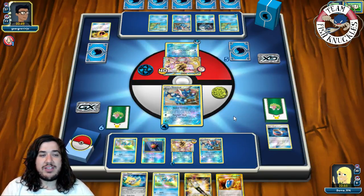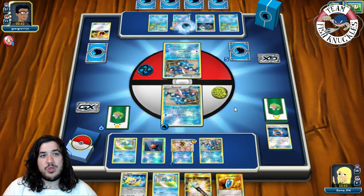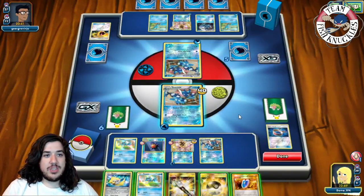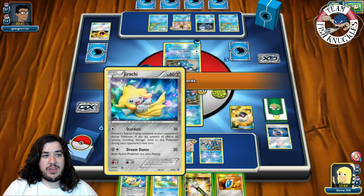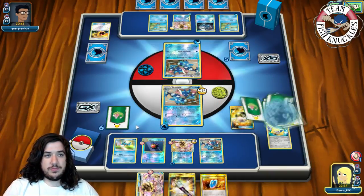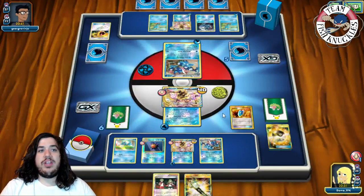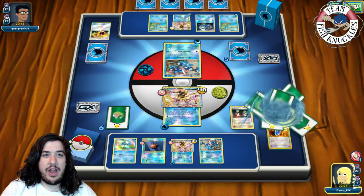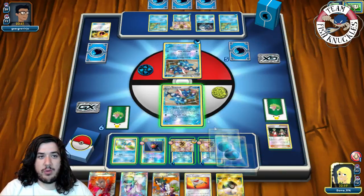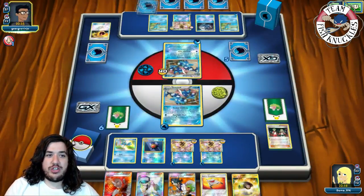He can't use the Break effect because we have Shadow Stitching. The big question is whether he plays Ranger — that would let him remove our Shadow Stitching. We see 40 damage coming down. On our turn we get an Ultra Ball, discard a Froakie and a Jirachi to grab another Greninja Break. We VS Seeker for Ace Trainer and find a Lysandre — that's what we need. We retreat into a bench Greninja, put Water energy active, and go for another Shadow Stitching for 40.